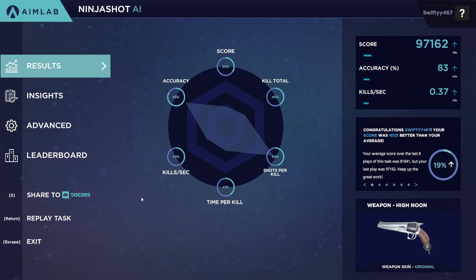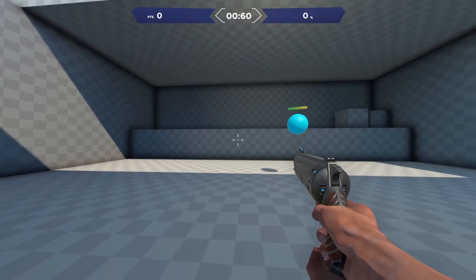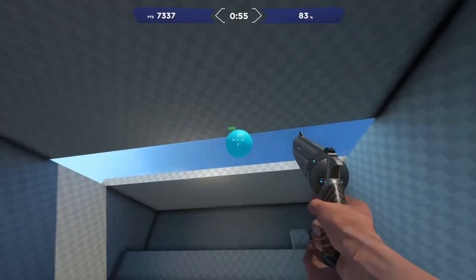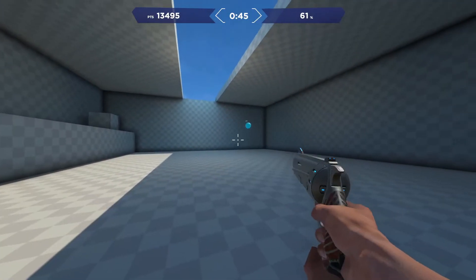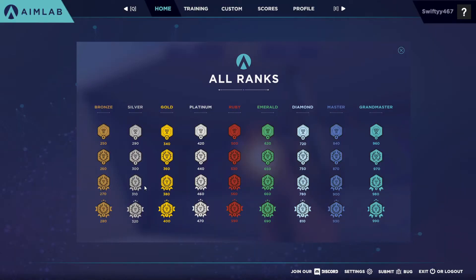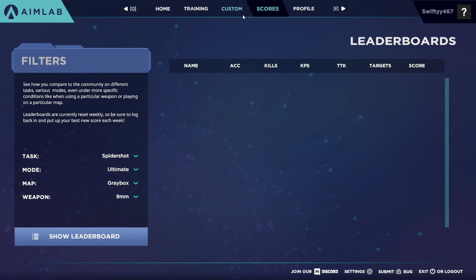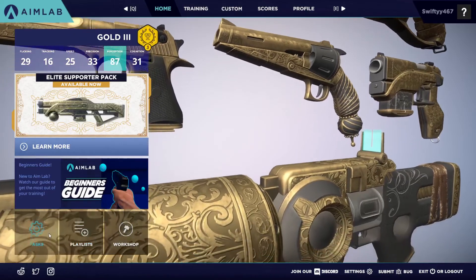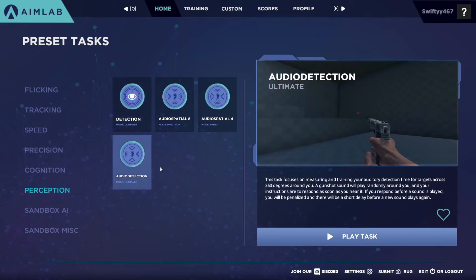Like pretty much all aim trainers, you can track your stats and replay sessions to try and climb the leaderboard. But Aim Lab also has a pretty big ranking system: it goes from Bronze, Silver, Gold, Platinum, Ruby, Emerald, Diamond, Master, and Grand Master, each with four subdivisions. That's a lot of ranks — more than Clash of Clans, honestly.